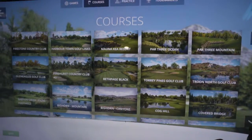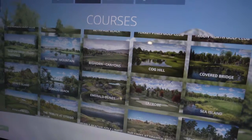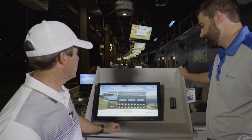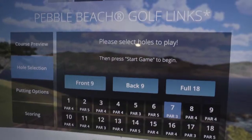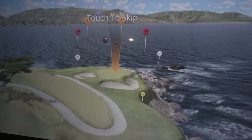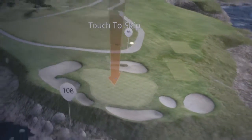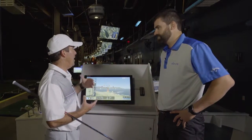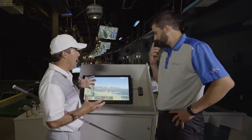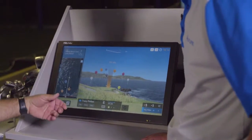We want to go play one hole at Pebble Beach — the most scenic hole is probably 18, but let's try a short par three. We're going to number seven. What's neat about the golf course is that skill level determines tee placement: if you're a beginning golfer, you play the forward tee; if you're a tour player, you play the back tee. It's a great way to have an evenly matched round of golf.